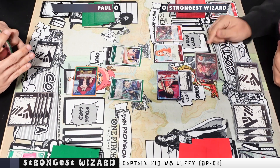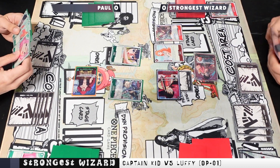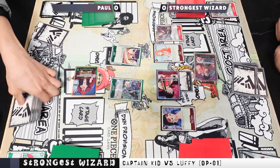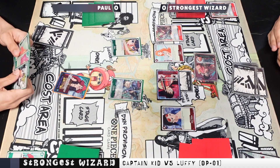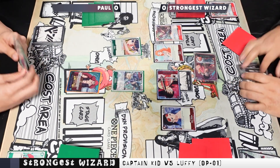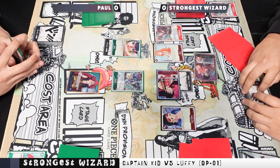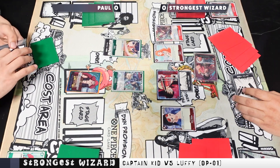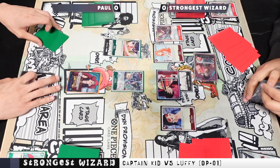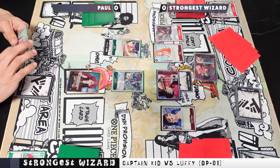I pay five to add one and swing over Okiko. He plays Paradise Waterfall again and adds Bonnie to make sure it survives. I attack leader for 5K — right now I'm just trying to get Paul to lower his hand size, which he does by countering with Apu. I drop Robin. I don't think he can KO me; I'm feeling pretty safe. He has one blocker which Okiko can just suspend, making it useless. He has about nine Don total, going to ten next turn.